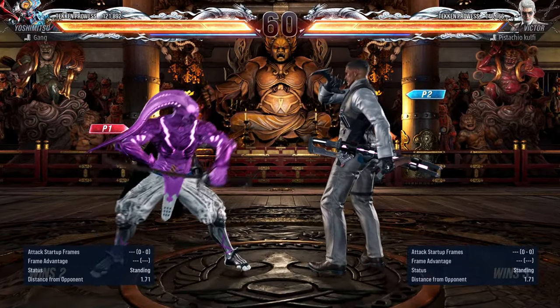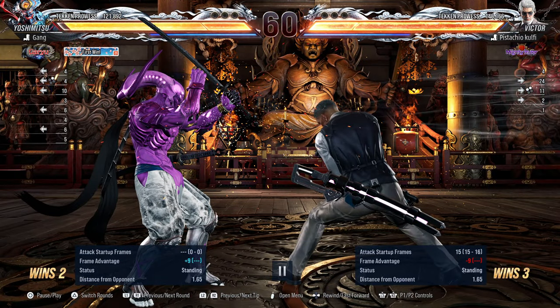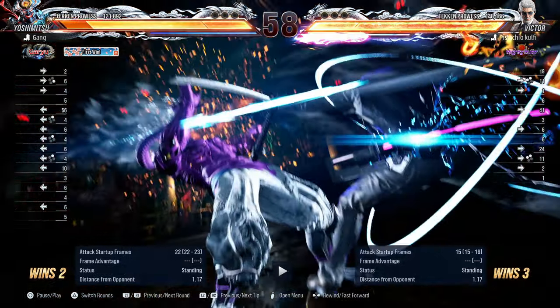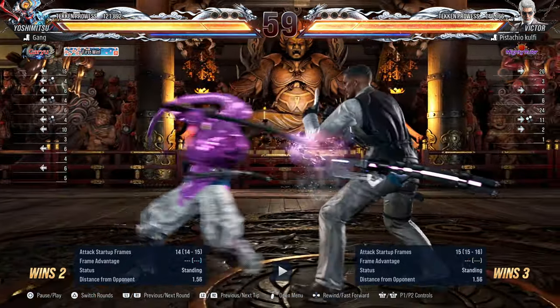Nice Manjibu costume. The Victor goes for his Pirate Crush, which is minus nine — so he's safe. I don't know why they made it safe, but it is. The Yoshimitsu player decides to go for back two, which is 14 frames on startup. So if he had used back two he would have hit the Victor, but since he used it too late, he ended up blocking the Pirate Crush. He also did back two again — I believe it's minus 13. Yes, minus 13.